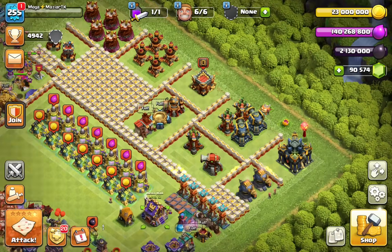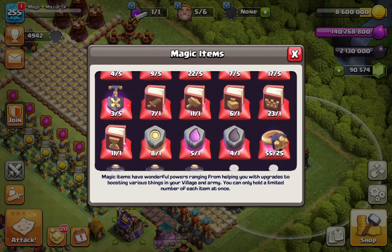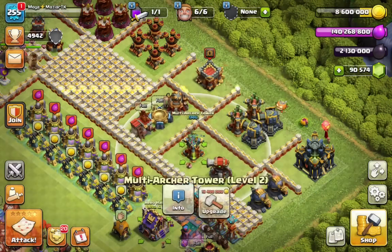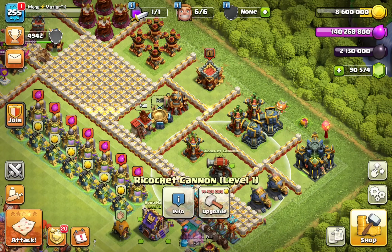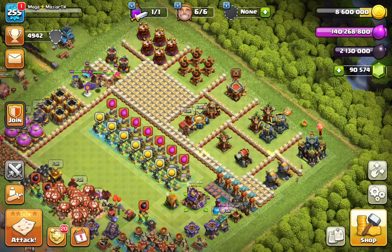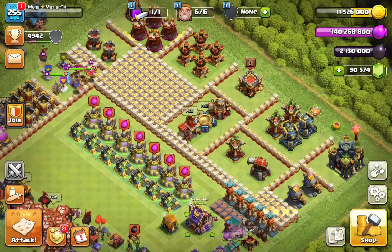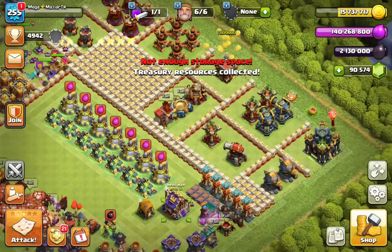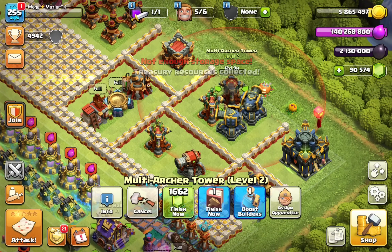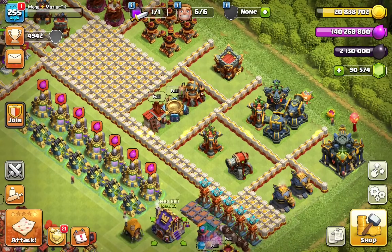We got eight runes — that's enough for us for now. Multi Archer Tower, let's go with that gold. We do have a lot of books and a lot of Book of Everything, so we can use them inside our Book of Building — no worries there. The CC always comes in handy. Let's go with that level three Multi Archer Tower, book that one as well, and then we can use another Rune of Gold.